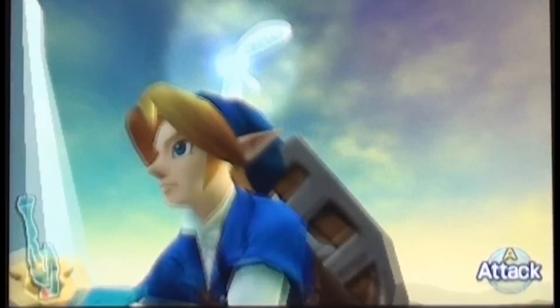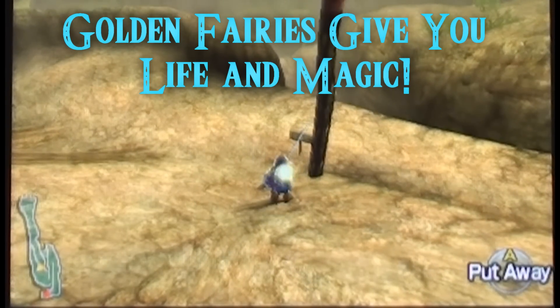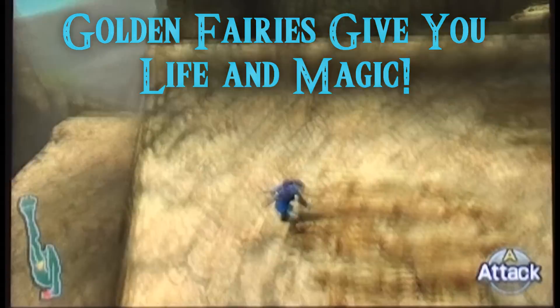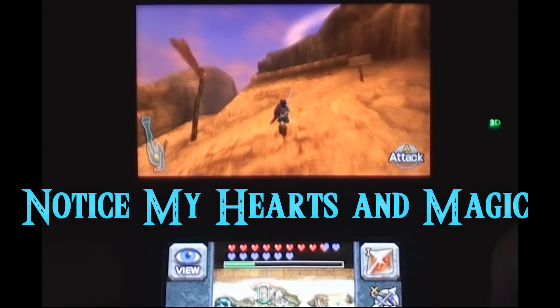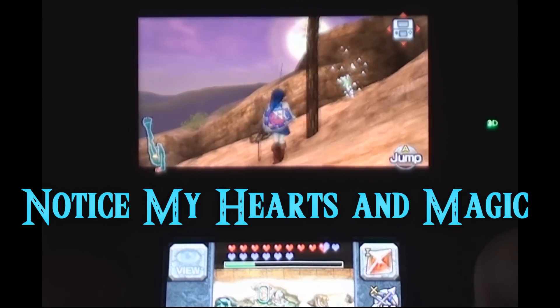Just play the Sun Song and the golden fairy comes out. What does the golden fairy do? Well, the golden fairy gives you health and magic. Notice my hearts and magic down there at the bottom — I'm pretty low on both. I play the Sun Song...